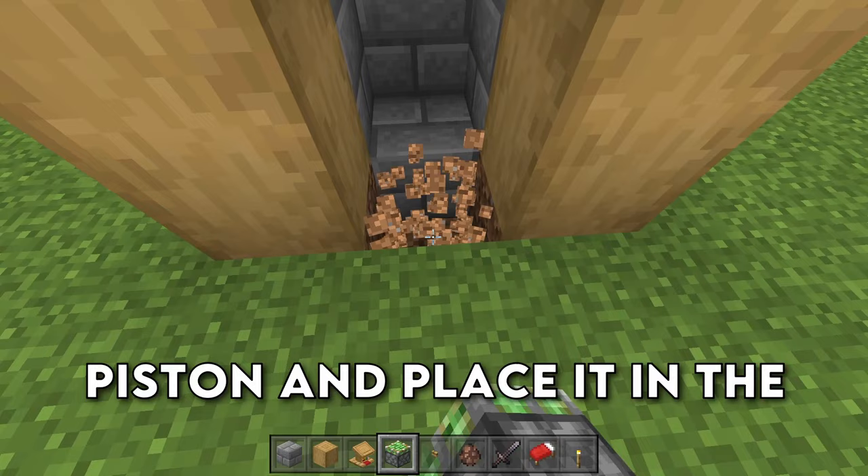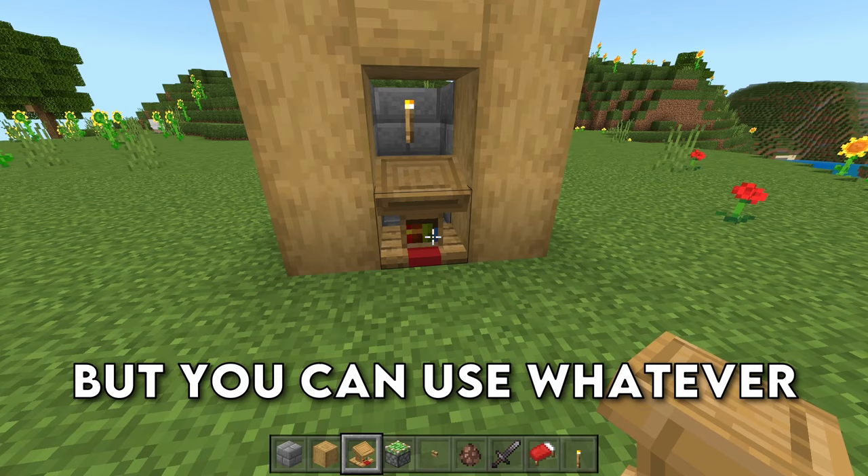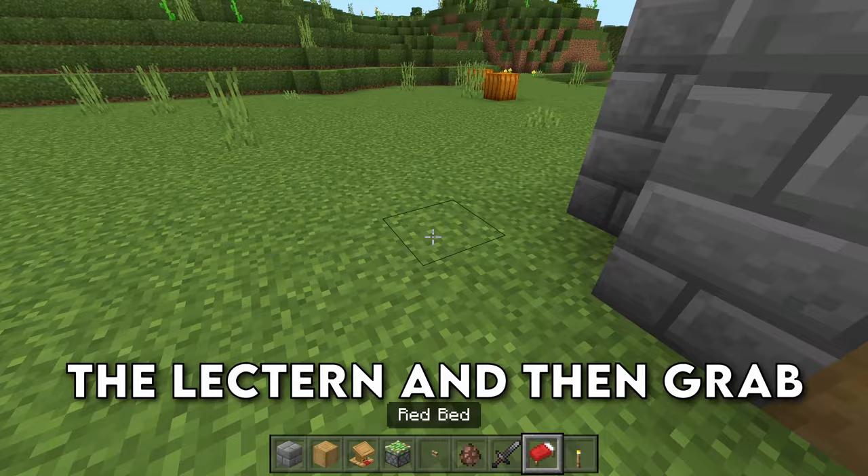Next, grab a sticky piston and place it in the ground facing up like this. We're then going to place down our workstation on top of the sticky piston. I'm going to be using a librarian, so I want to use a lectern, but you can use whatever workstation you would like. We're then going to set down a button in front of the lectern and then grab ourselves a bed and place it at the back of the enclosure just like so.